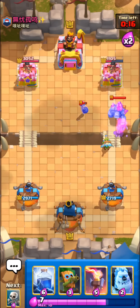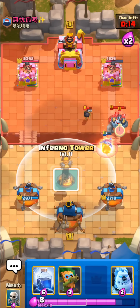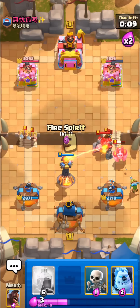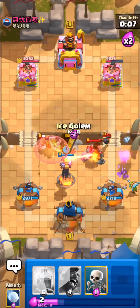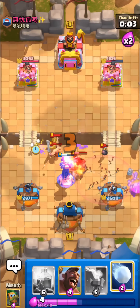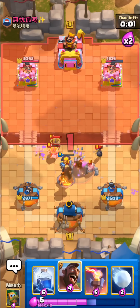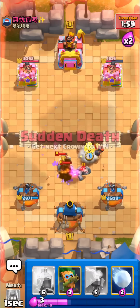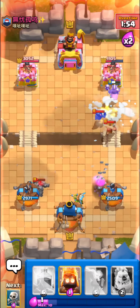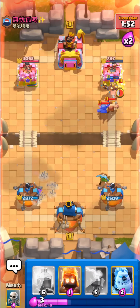His mini pekka won't really be supporting his golem anymore, which is pretty nice for us. I'm gonna go with the inferno tower first, then dart goblin, to kind of bring these e-barbs towards the middle. It is going to be a little bit hard to kill the e-barbs since we don't have too much upfront DPS except the inferno tower and dart goblin.